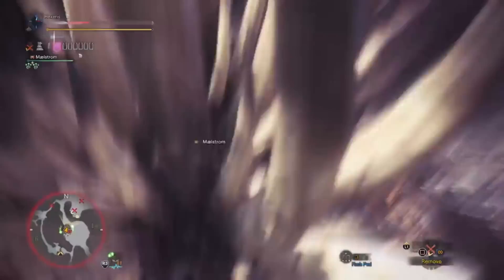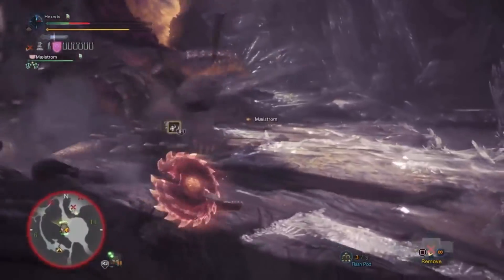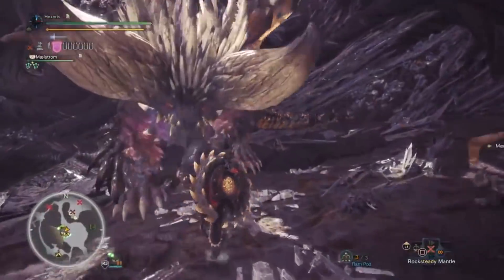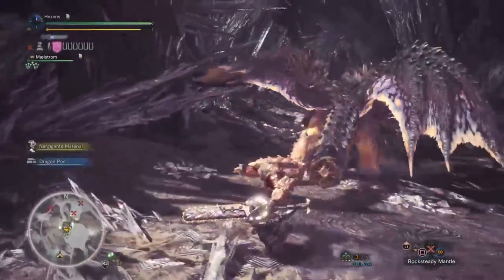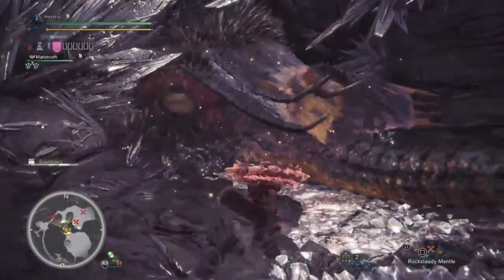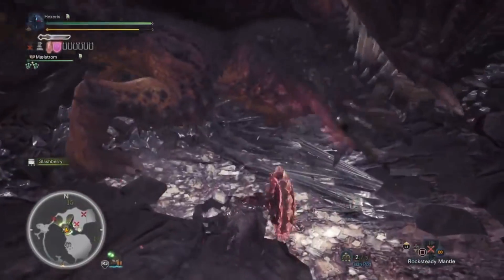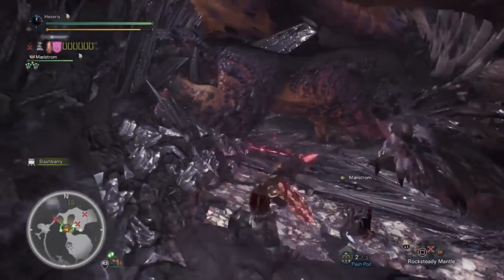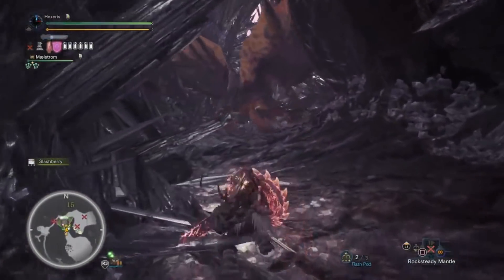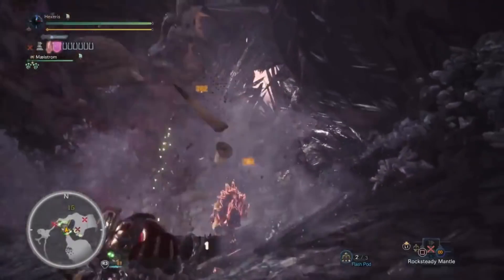We need to charge the sword. Took a massive hit here. Just go ahead and pop a max potion. He's already limping. I don't feel like I did a whole lot of damage to him — not sure what happened. We're going to charge the sword just so I'm not bouncing. Charge it up, see if I can get a little closer here. There we go, nice hit.